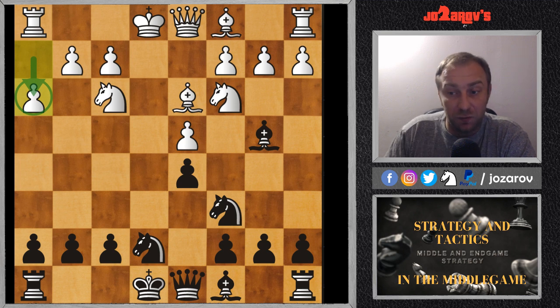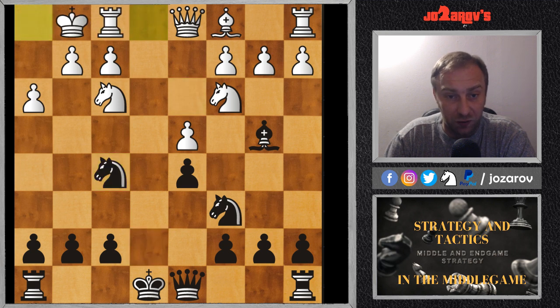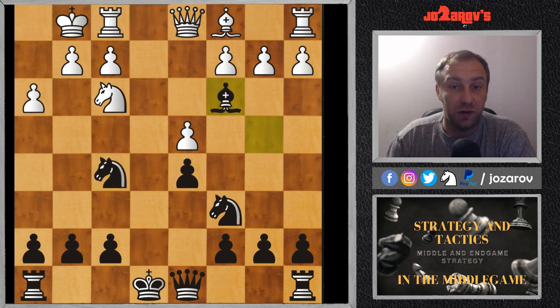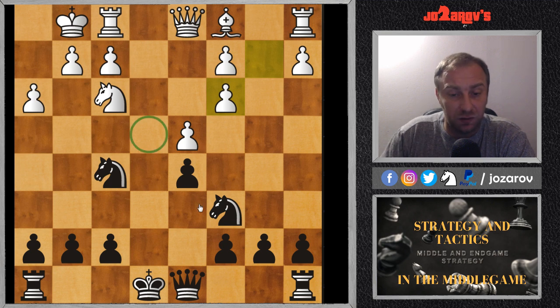The best move in the continuation is bishop to f5. After bishop takes on f5, Aron Nimtsovich of course played castling, and we have bishop on c3, and after b-takes-c3, let's evaluate the position a little bit. Now there is this problem of white's light squares.